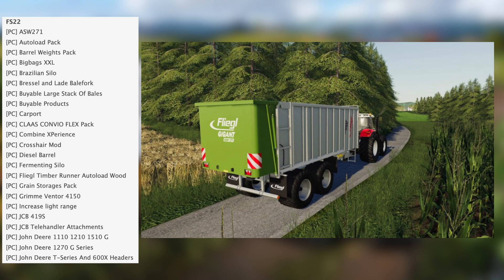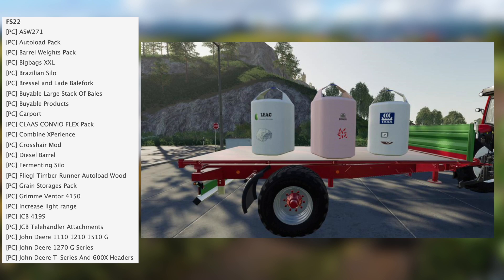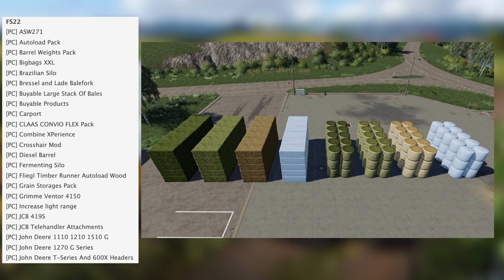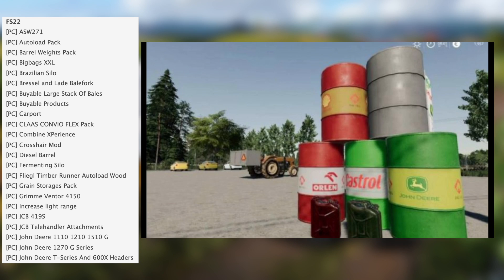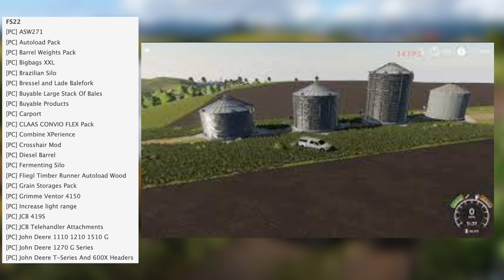For FS22 on PC we have the ASW271 autoload pack, barrel weight pack, big bags XXL, resilient silo, Russell unlaid bell fork, viable large stack of bales, viable products carport, Gloss Convio flex pack, combine experience, crosshair mod, diesel barrel, fermenting silo, legal timber runner autoload, wood green storages pack, Remy Ventner.